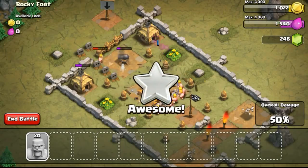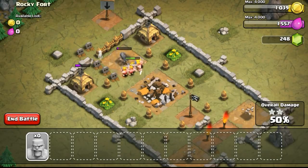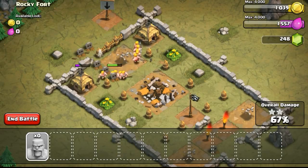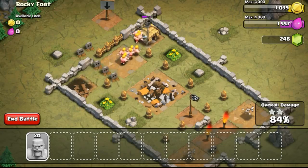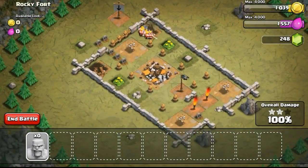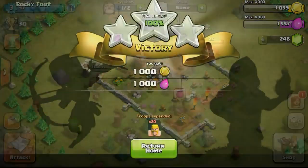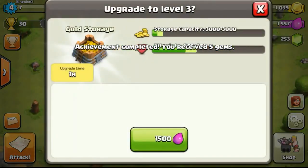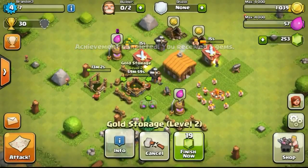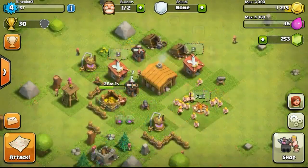Rocky Fort is quite an easy base to take on, because you just have to deploy your barbarians on the three cannons. After that they will be taken out, and once taken out the barbarians will just take out the whole entire base. You don't even need any air troops - at such a low town hall level there aren't any air troops to use anyway. It would be nice to have archers to shoot over the wall, however the barbarians are strong enough to pass through the level 2 walls. We've just gotten one achievement and now upgrading the gold storage to the next level.